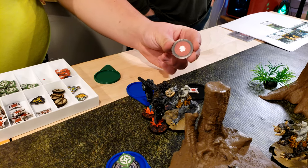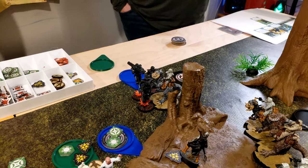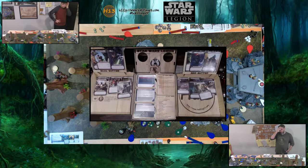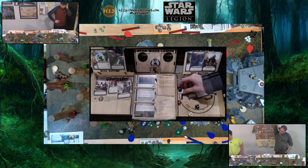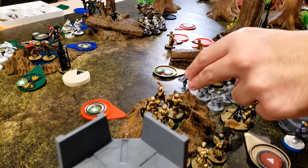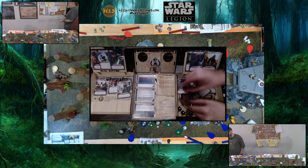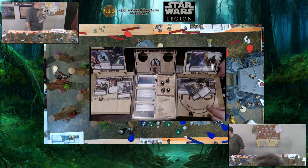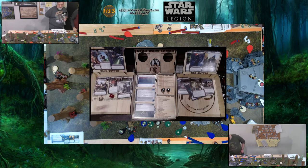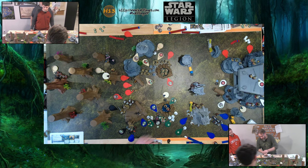Drawing the Tauntaun — activating the Tauntaun fighting the dark troopers. Tauntaun is going to dodge and then smack the dark troopers. One crit. Tauntaun will aim and then shoot. Heavy cover gives two. Suppression's better than wounds. Three-point suppression — let's use this, get a couple more tokens.